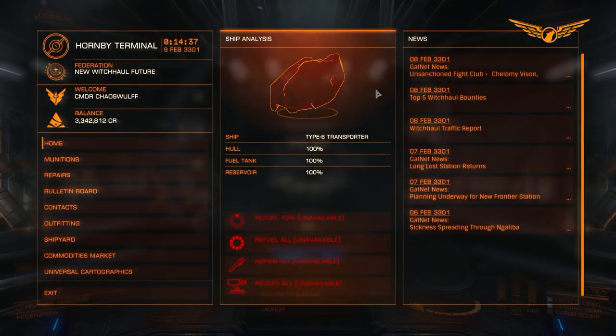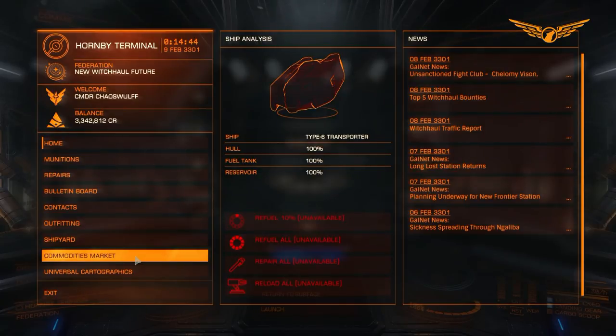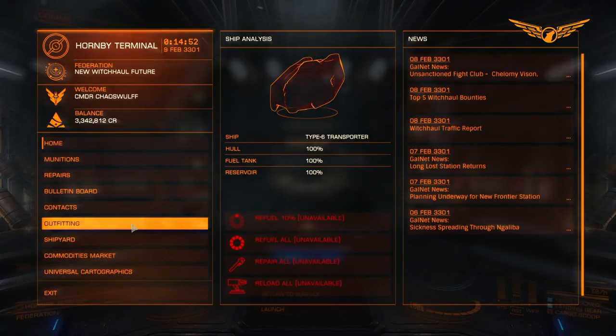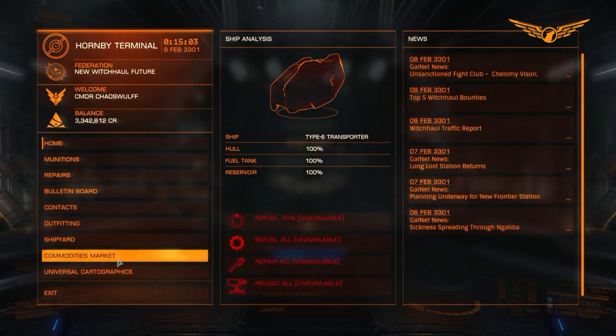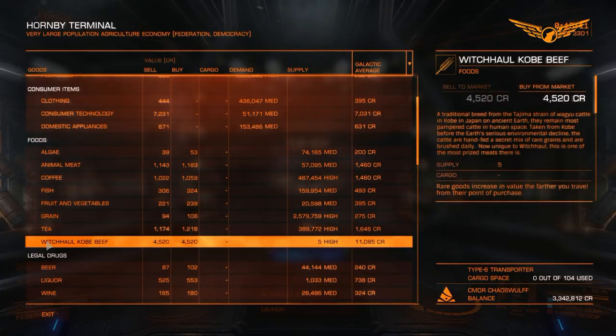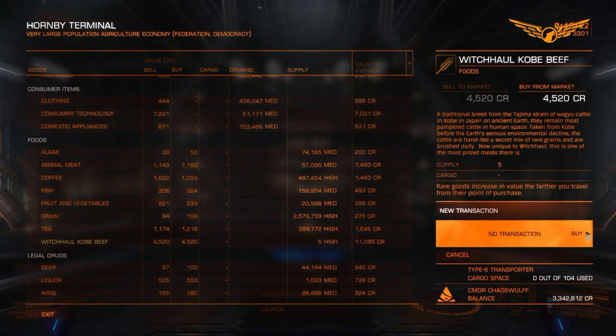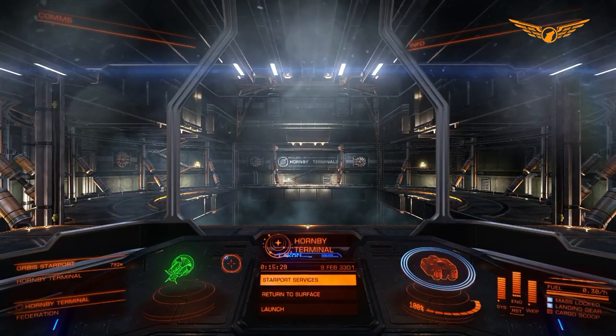Right now I am flying around in my trusty Type 6 again. I bought this again because after upgrading my ASP I didn't have that much money left over to buy myself a Type 7, but that's fine - this ship is more than enough for what I need. So we're going to jump into the Commodity Market and look for any commodities that are in yellow. We're going to go for the Witch Hall Kobe Beef. It says high supply but it's only 5 - these are rare items. We're basically just going to fill up on this one.